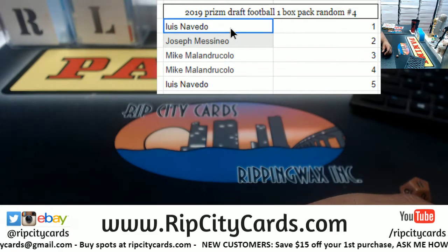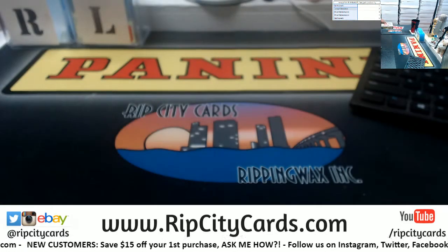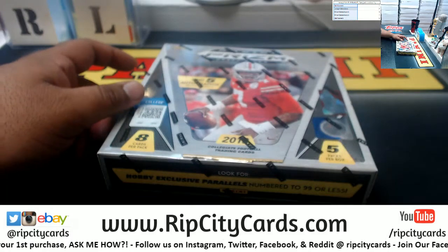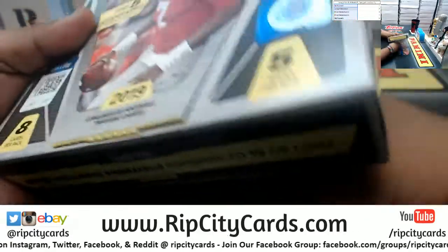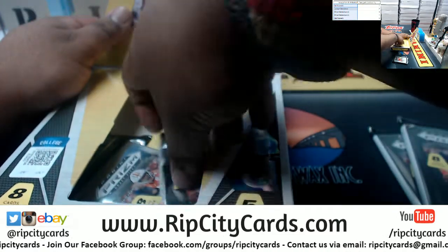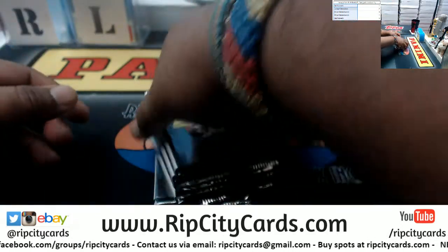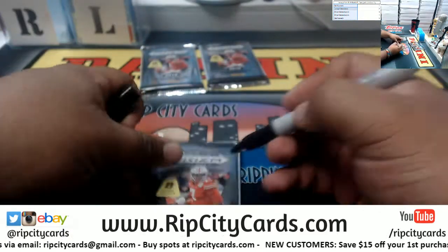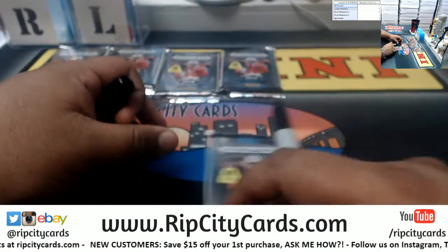Since we rolled 11 on the die, now we're going to see who's going to get what pack. Before I actually do that though, let's open up the box and number the packs — that way there are no shenanigans. So this will be one, two, three, four, and five.